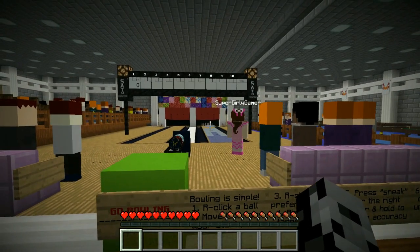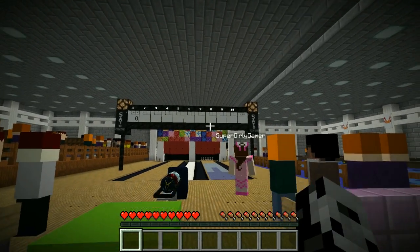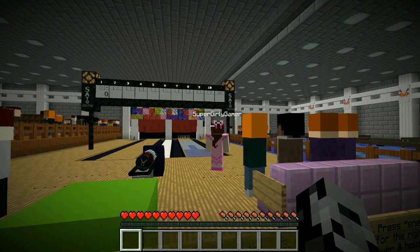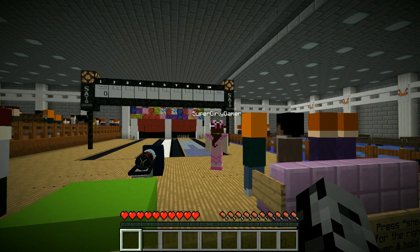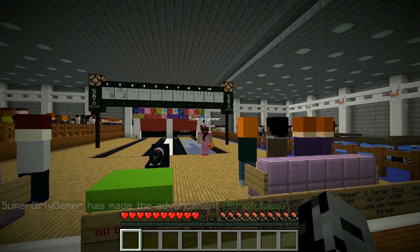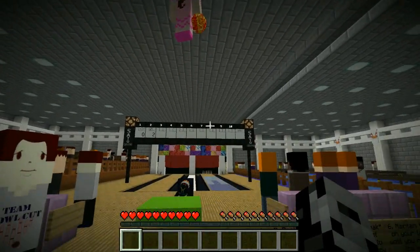What happened? I think it broke. You missed the whole alley — the ball's still in my hand. I saw you punching and punching isn't even one of the right buttons. Do you think you just punched it into the ground? You're like punching the air with the ball. Wait, there's a weird man staring at me. 100 percent. Wait, I still have the ball in my hand. I think I broke the game.